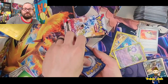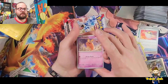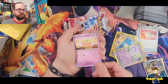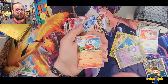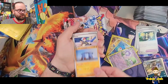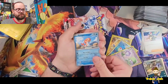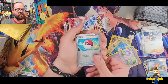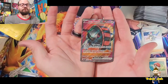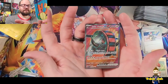Going with metal. Starting out with a Dedenne, Pansage, Flittle, Fuecoco, EXP Share, Stonjourner, Penny, a Reverse Holo Tatsugiri, Reverse Holo Pokeball — yo! We got another full art! That's wild — that's two full arts in the same box, and two full arts and two secret rares. That's insane.